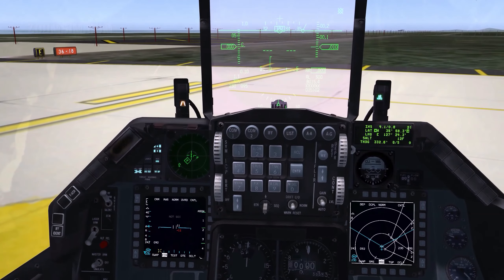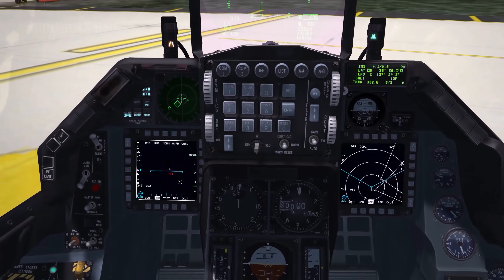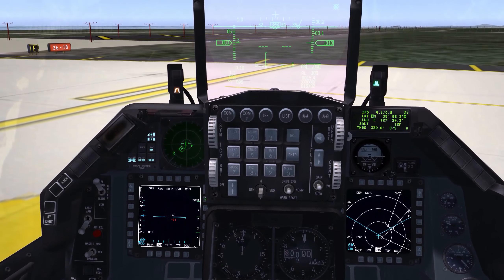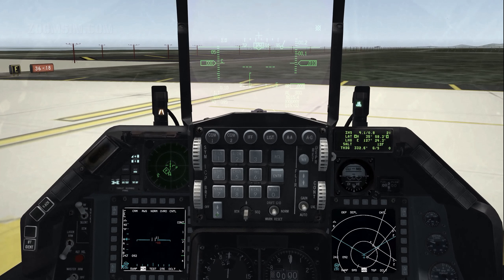To select IDM Continuous mode, press OSB 6. In this mode, information will be updated continuously. To transmit air-to-air information, press and hold the COM switch left until the continuous label highlights to indicate it is now active.